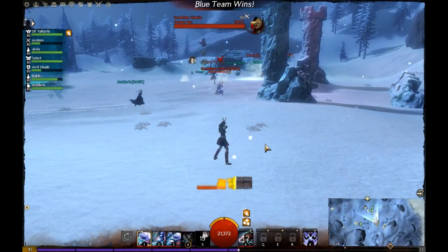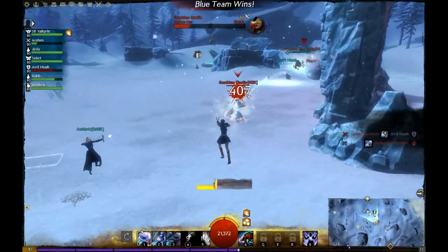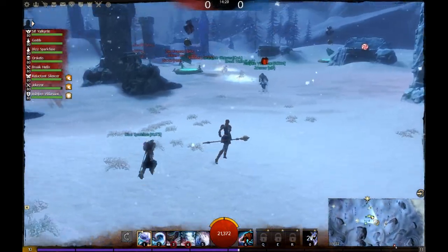The scout is pretty fun - you can stealth, and you can do this kill shot. Bang, 9000 damage on this guy. It'll always do about 80% of their bar if you can fully charge that skill off.